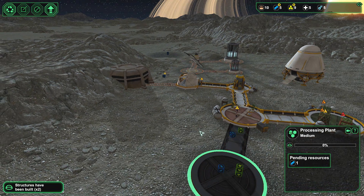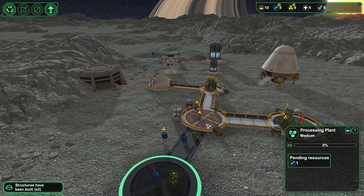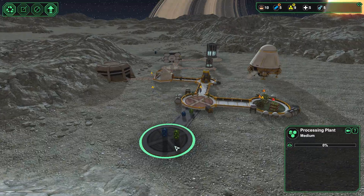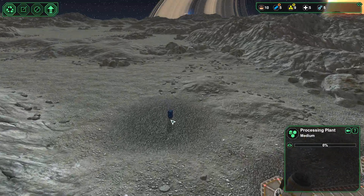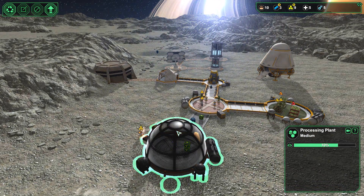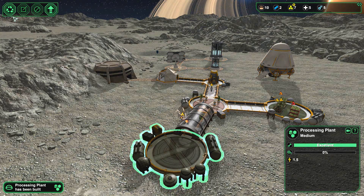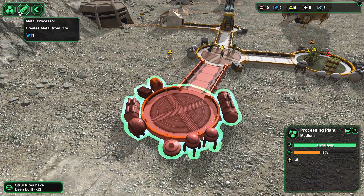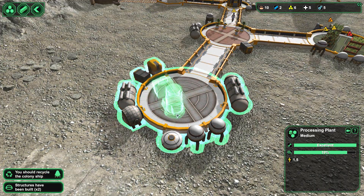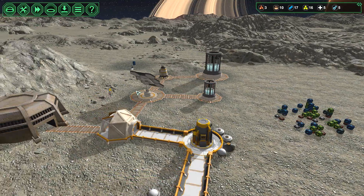Now we have that production. Now here's a huge problem — there are two metal left, which means we have this and this as our last ones. Actually, if we recycle our colony ship, we will have more metal.